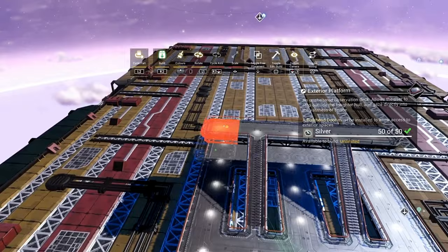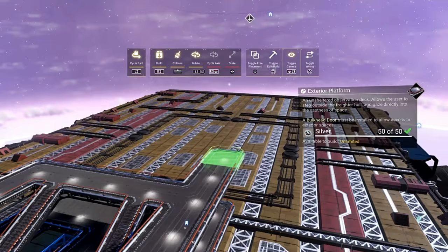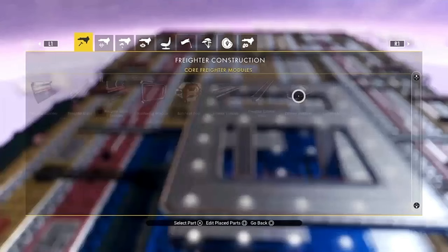A good style to use is to build it out like that and then just follow the outside that you've just done. That way it's going to give you a really cool sort of platform that you can walk around. Fill these last ones in here — literally, this is dead easy. So there you go, that's everything done.